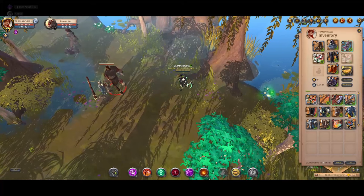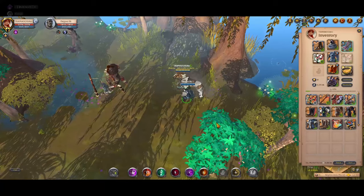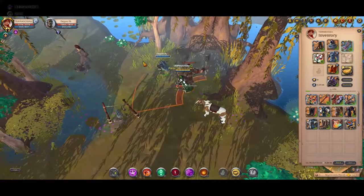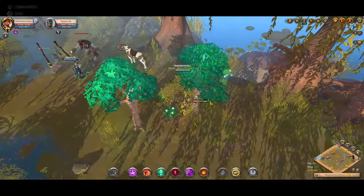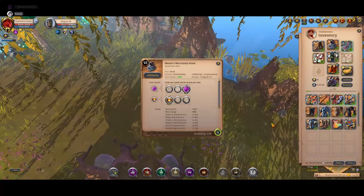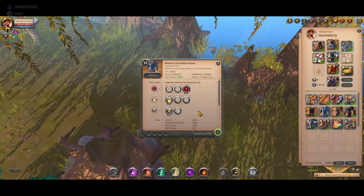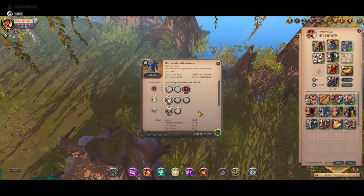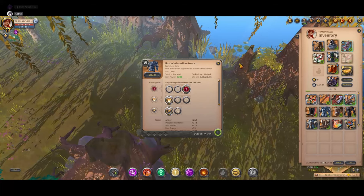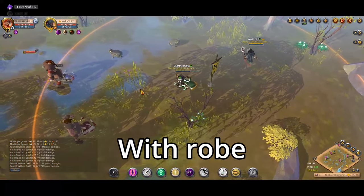If you take guardian armor, for example, the slow is going to last a lot longer. But if you take something like cleric robe, it will last very little. Even if the enemy has cleric or guardian armor, the difference is very, very little. What matters a lot more is what you wear, not what the enemy wears — we tested it.